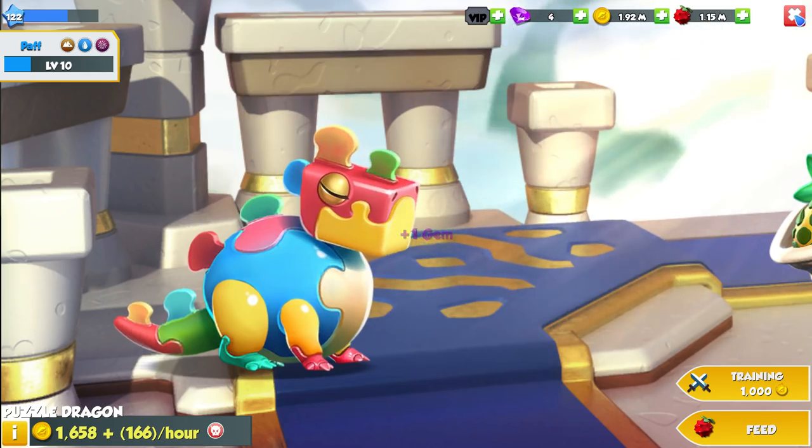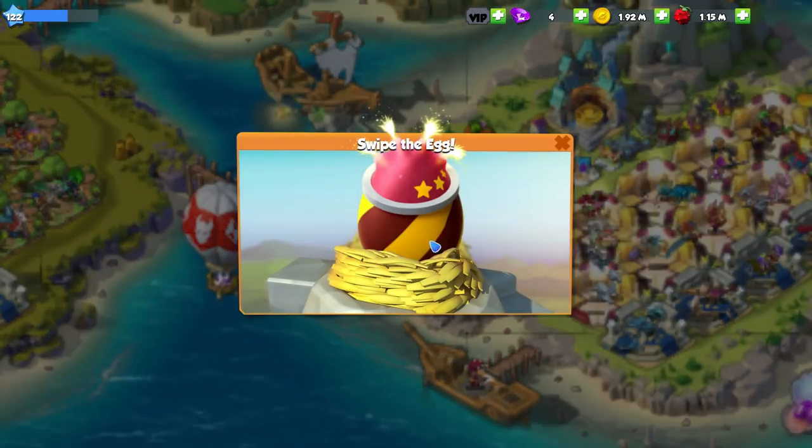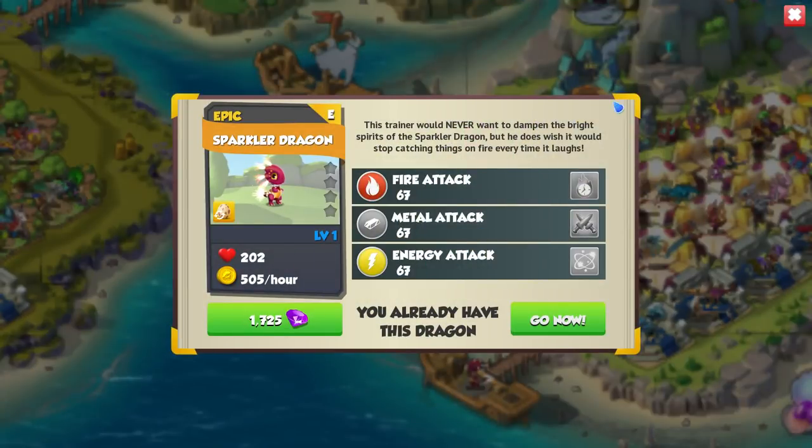There is the first dragon we've got today. The second one is another Sparkler Dragon. We do already have a Sparkler Dragon, but just look at how adorable he is, with the little flames coming out of his head. Fire, metal, and energy. It's been so long since we've read this, so I'm going to read it again.